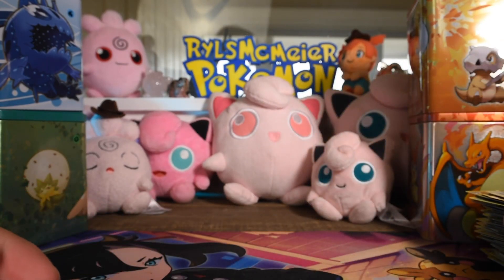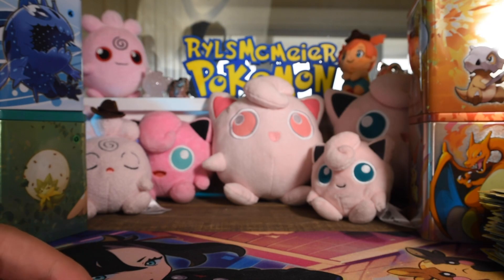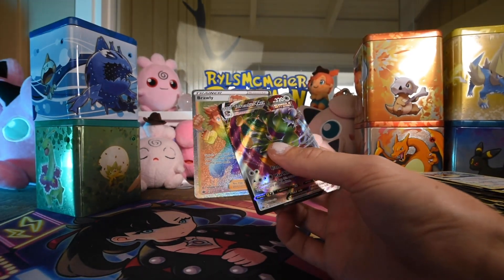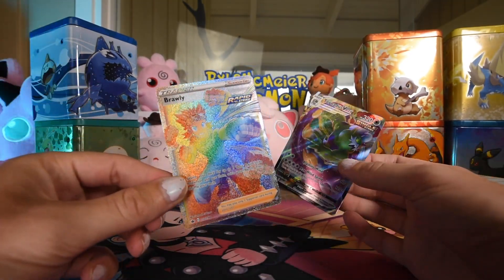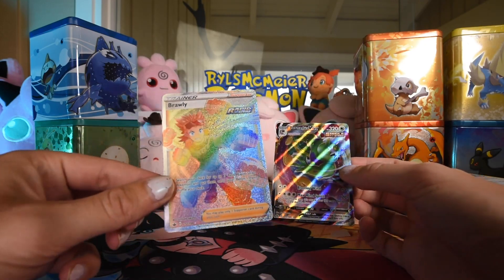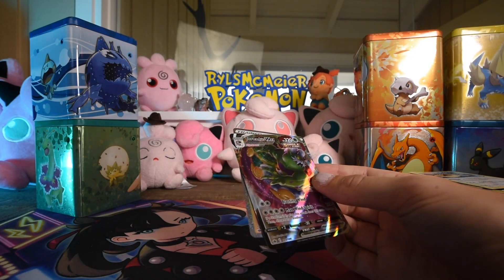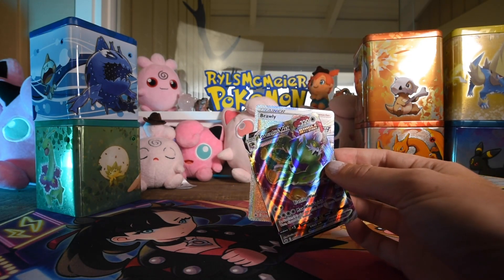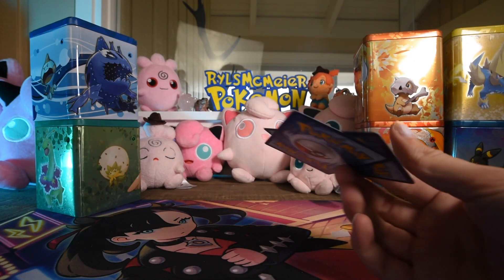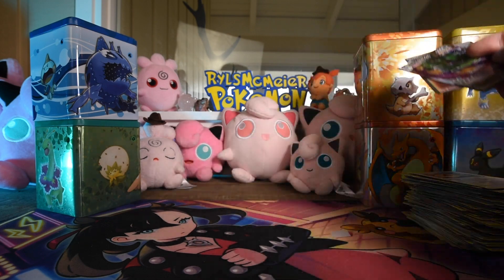We opened 6 times 3 — that's 18 boosters — and we got two pulls total. That's pretty bad. Here are the two pulls. I'm not complaining, but the Brawly is obviously the favorite over the Tornadus. That's pretty weak for 18 boosters. But there's Evolving Skies in at least some of these, so if you're looking for Evolving Skies, that might be the move — but it is only one of the three packs.